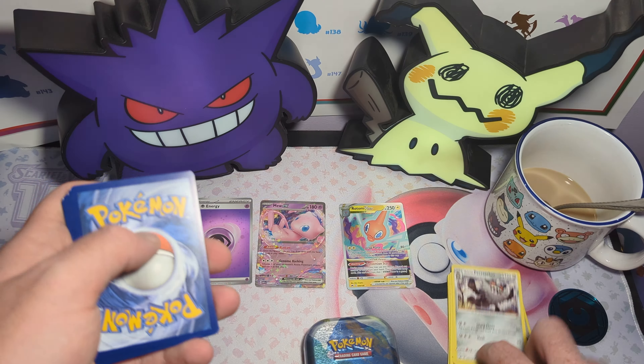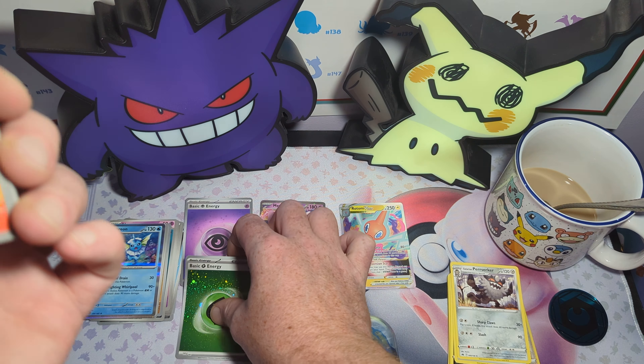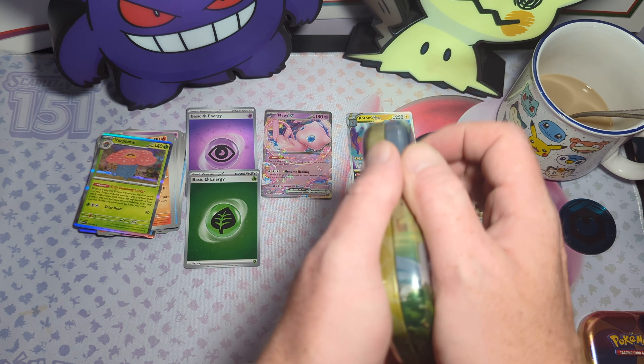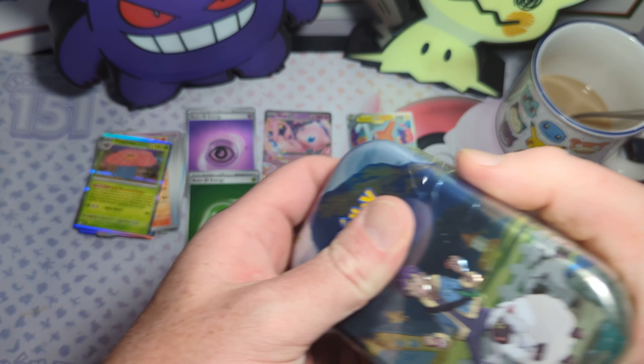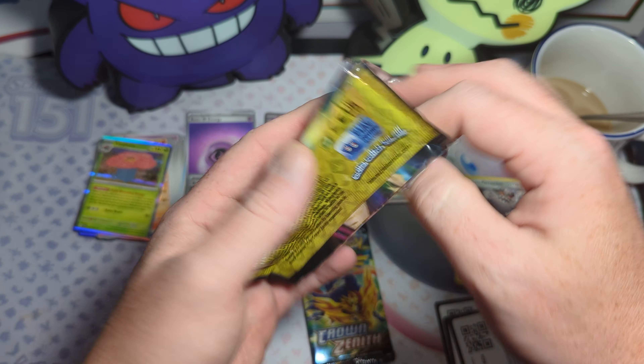Ooh, this is good. Leaf Energy, Magmar, Shellder, Bellsprout, Horsea, Nidorino, Graveler, Arcanine, Hypno, Bill, and Vileplume. Swing and a miss, guys. Let's rip into this Crown Zenith — I was more excited for the Crown Zenith. I just want to do a comparison to see maybe the hit ratio is different. I swear Crown Zenith has a good hit in every single one of these tins. And also it comes with stickers instead of a pin or a coin.